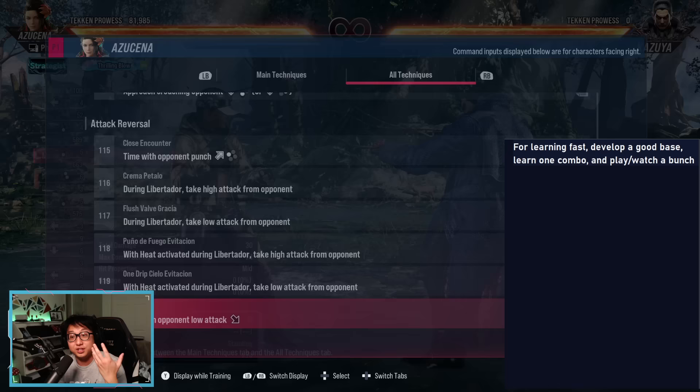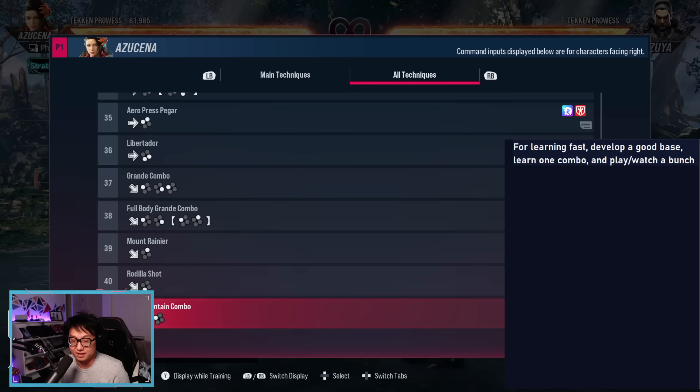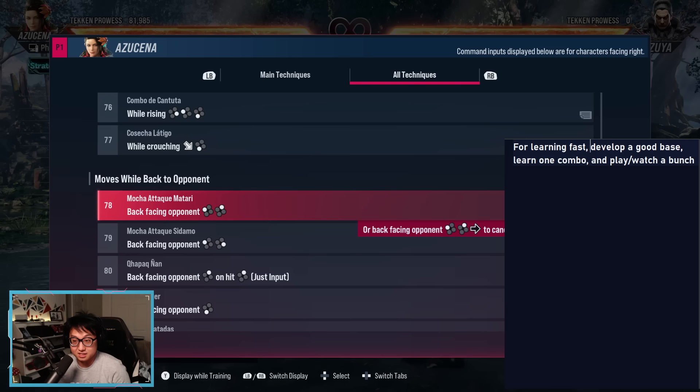The very first thing when I see a stance character and I'm feeling motivated to learn them is I go straight to the stances. It's very easy to neglect looking at stances. Throughout Tekken 7, there are characters where I just did not pay attention to their stances until way later and I had three years of a matchup problem instead of taking the time to look at them. Azusena is a great example — she's known for having two big stances: back turn and Libertador.